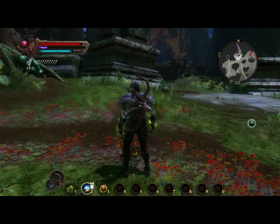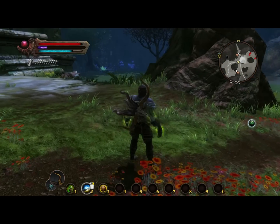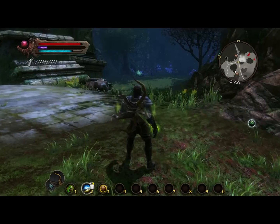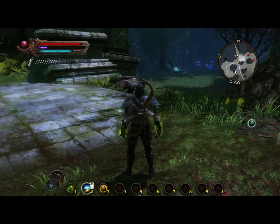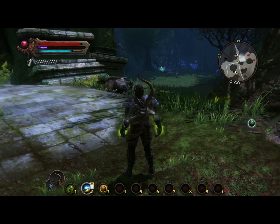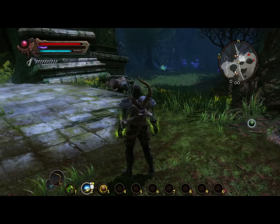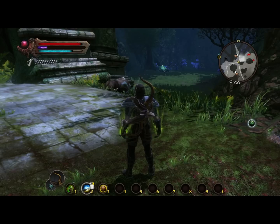The first skill I want to talk about is the Detect Hidden skill. As you can see on my mini-map, it shows you where enemies are, what direction they're facing, and it also shows you traps in a lot of those dungeons, so it's pretty helpful. It's really good to team up with stealth, which is kind of why I ignored it for a long time before I started working on my stealth build.